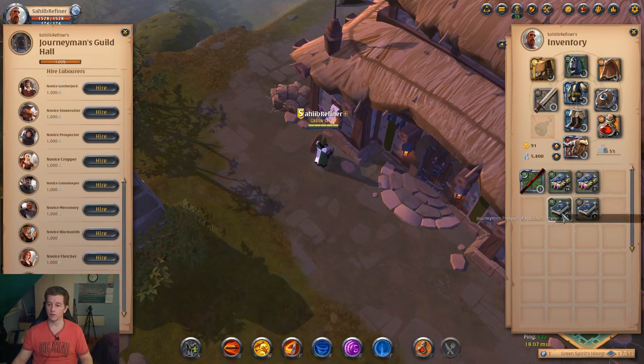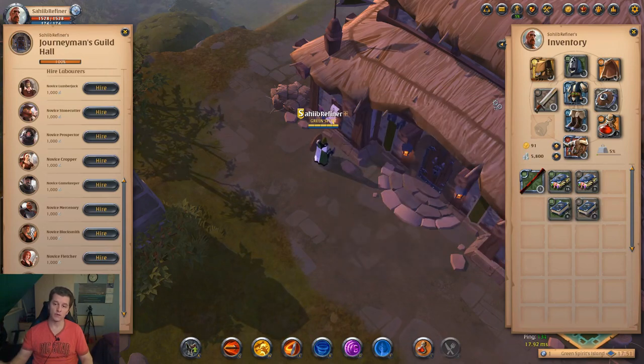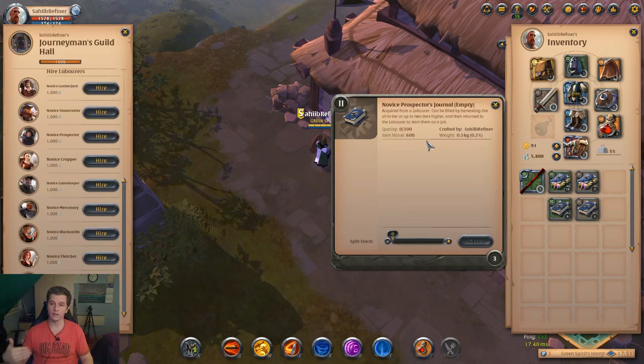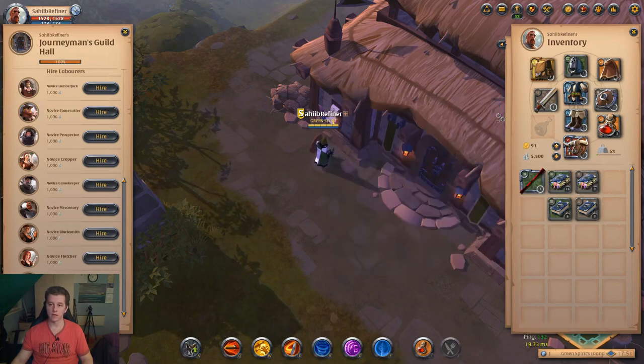If your journal is empty — like here, tier 2 — it needs 300 quality. If you gather the same materials, like tier 2, up to two more tiers, so tier 3 and tier 4 resources also count. The higher resource you gather, the faster the journal will fill. When the journal is full it'll look like that, and then you can give it to the labourer and he will go work for you.